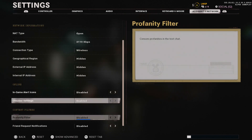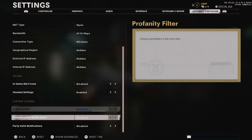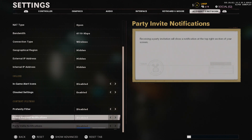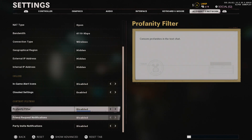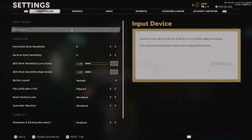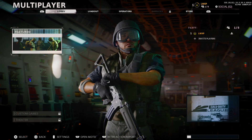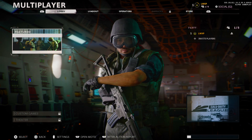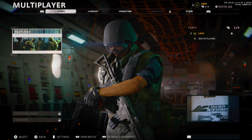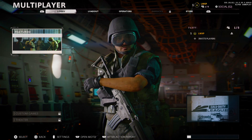Those are really the main settings everybody cares about. You can turn off the profanity filter so that if somebody types in chat you can see what they actually say without asterisks. You can also turn off friend request and party invite notifications if you get a lot of those. Besides that, those are all the settings available in the alpha so far — I'm sure there will be more in the full game and maybe even the beta.